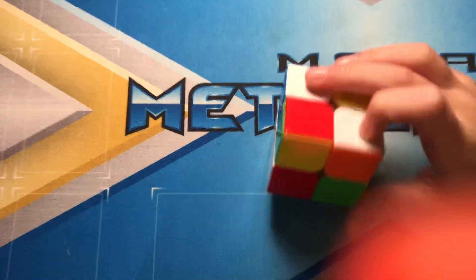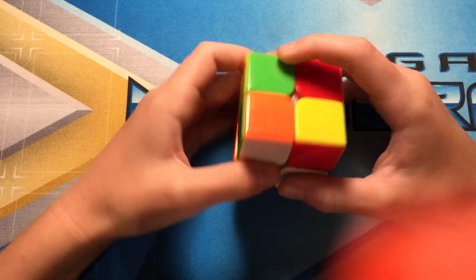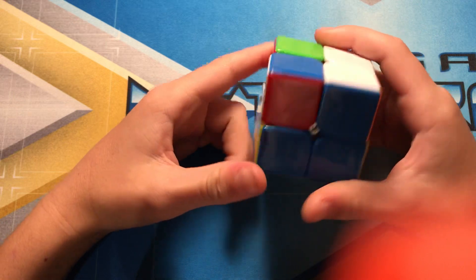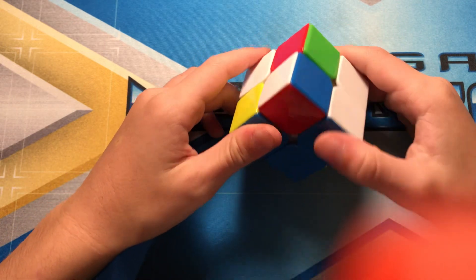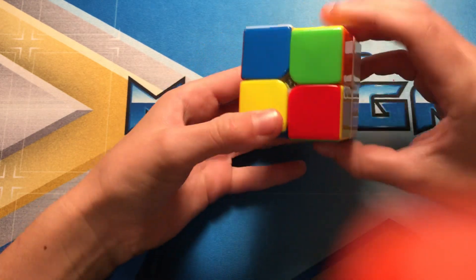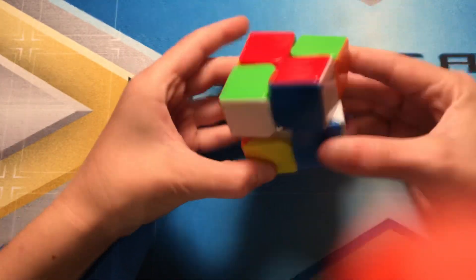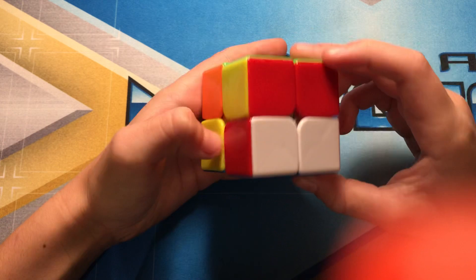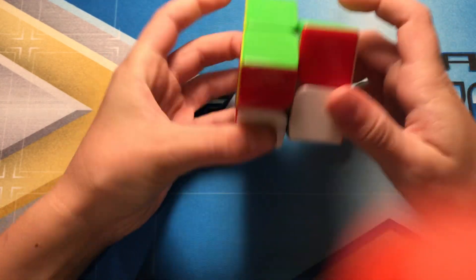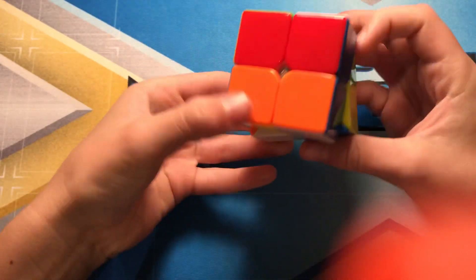If you want to learn how to solve it, you can check out my other videos on doing it. Alright, this next solve, I'm going to go with blue here because I have an L. I could easily take this one out of its place and insert it back in. Then we would get green, so you would do this case, and then this case for the PBL. That's the third solve, I'm pretty sure.